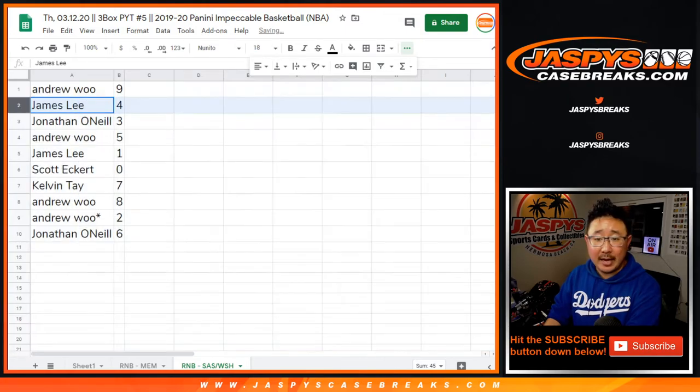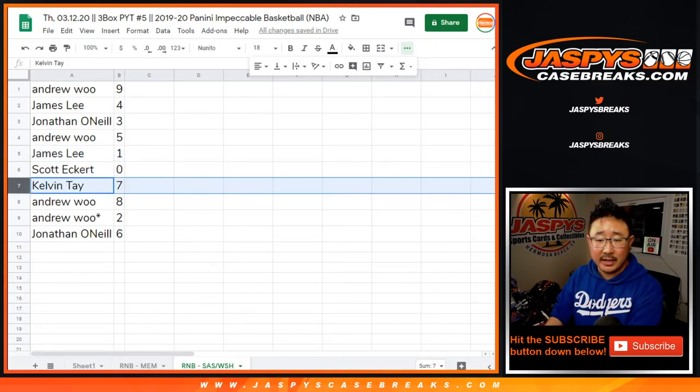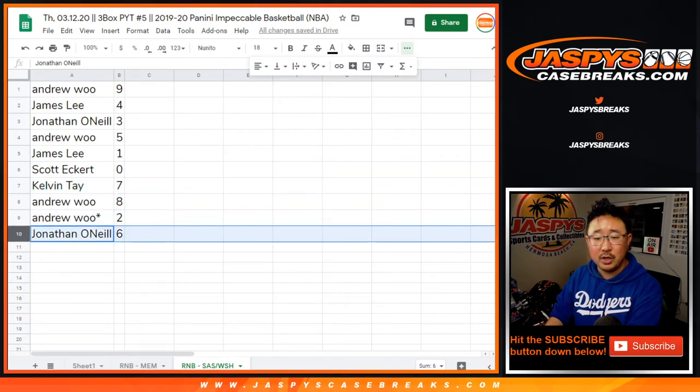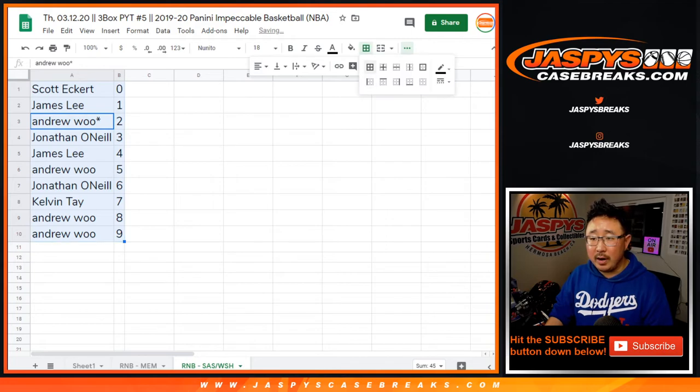Alright, Andrew with 9. James with 4. Jonathan with 3. Andrew with 5. James with 1. Scott with 0 — many and all redemptions but only for those two teams obviously. Calvin with 7. Andrew with 8 and 2. Jonathan with 6. Let's order those numerically and there you go.